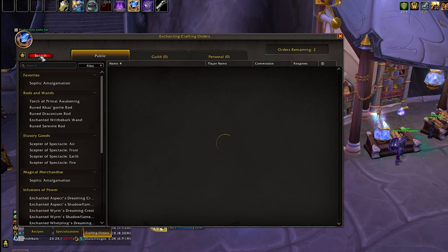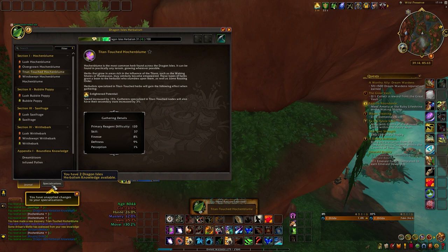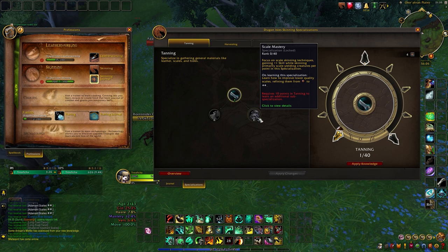Gathering professions work in the same way, but instead you will need to discover new herbs and ores. Each new herb and ore you gather awards one point to its respective profession. As for skinning, unfortunately it doesn't work that way — you don't earn any knowledge points by skinning something for the first time. Luckily, skinning also requires the least amount of points to fully maximize your tree, as the number of points you earn aligns with the recipes in your profession.